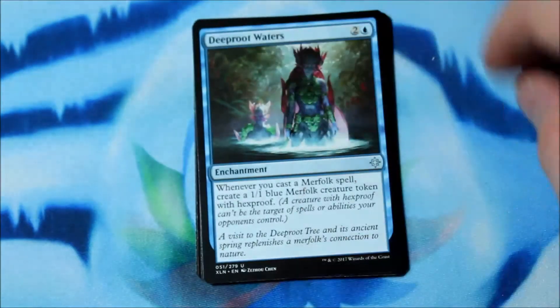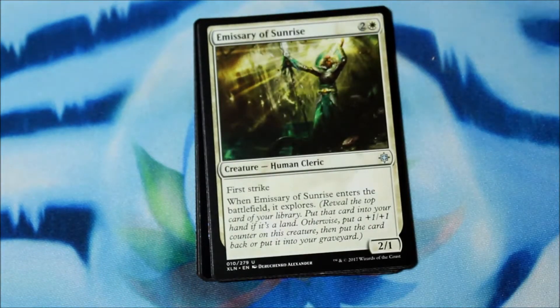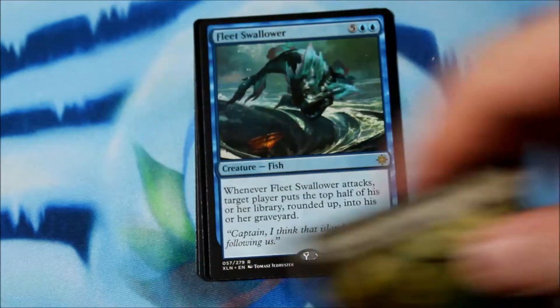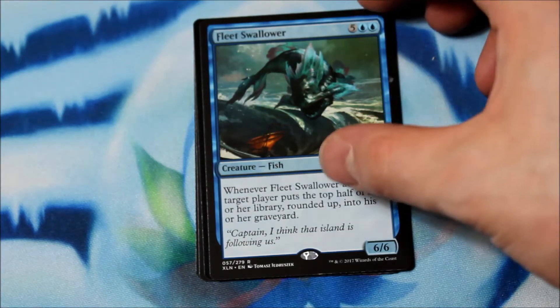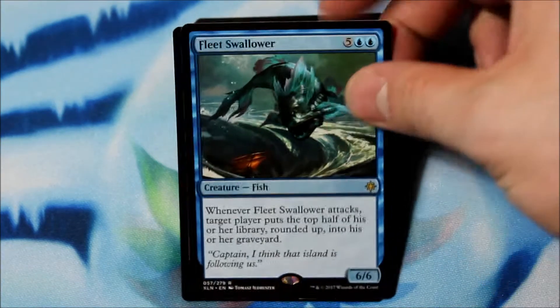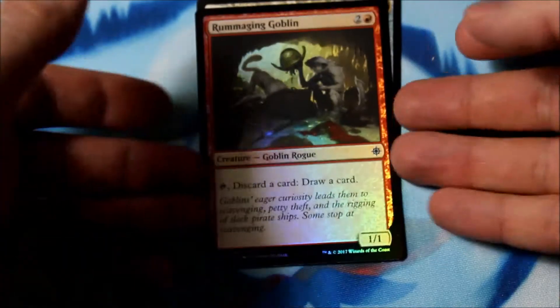Yeah, it's foil. Deep Root Waters, Deathless Ancient, Emissary of Sunrise, and a Fleet Swallow. Target player puts the top half of their library, rounded up, into their graveyard. Nice. And I think the foil is red — yes it is. It's ruining everything already. And it is a Rummaging Goblin.